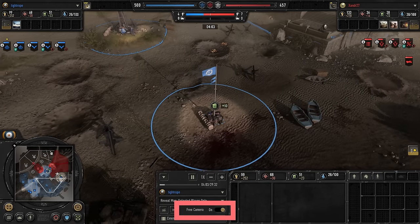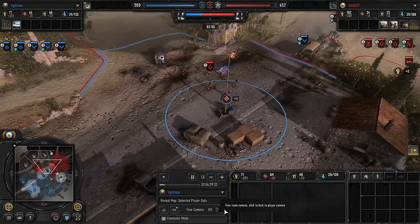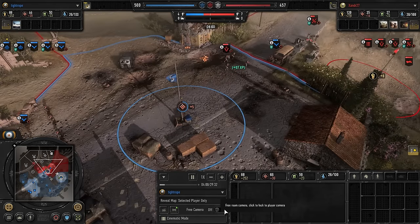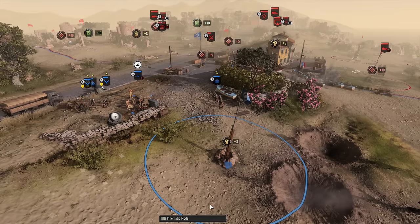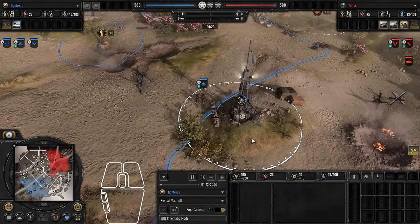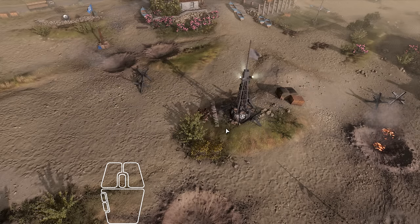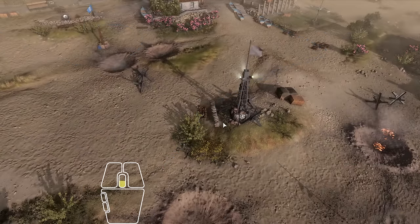Here we have the toggle for a free camera controlled by you, or player view so you can see exactly where the player is looking. In the past, this has been very helpful for discovering map hackers. And finally, down at the bottom we have cinematic mode. This turns off all UI elements except unit decorators, giving you a wide view. If you want to hide everything, use screenshot mode, which is on Control+Shift+Slash — which unfortunately Relic broke with the 1.40 patch. Now you can no longer zoom while in screenshot mode.